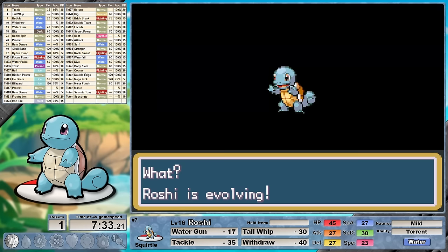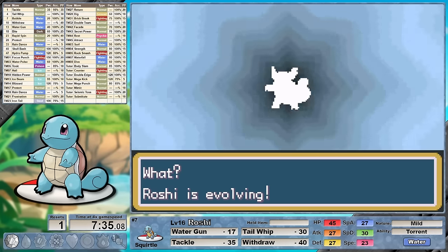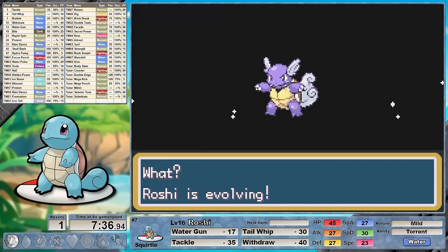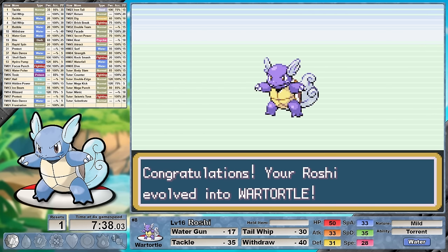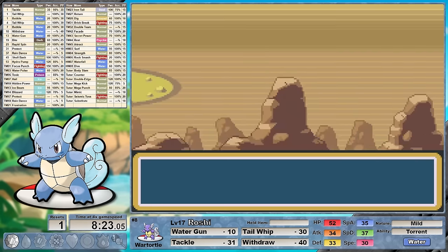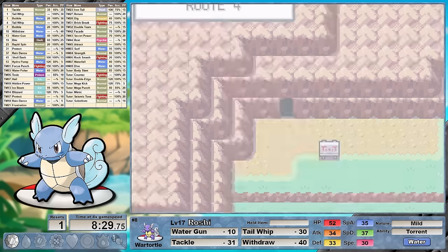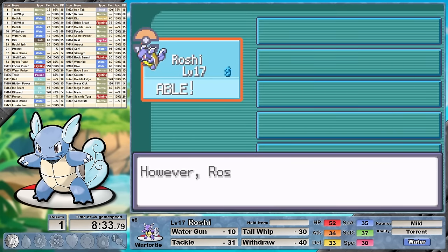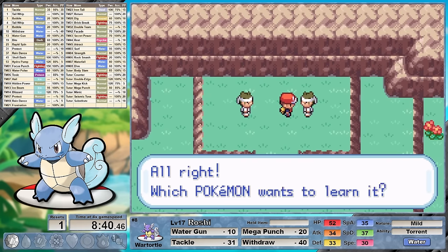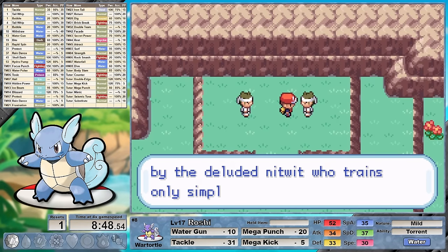I'm not taking the time to knock out any additional trainers on the way through the cave, leveling up to 16 and evolving into our second form Wartortle. Roshi's just doing Roshi things — with that giant tail we can now peacock about. Then on the other side of the cave I make sure to grab the Helix Fossil. In keeping with our awesome fighting abilities, I'm making sure to teach both Mega Punch and Mega Kick. We have the flexibility for both on our moveset right now and I definitely want some higher damage against the Bulbasaur and Starmie in our future.